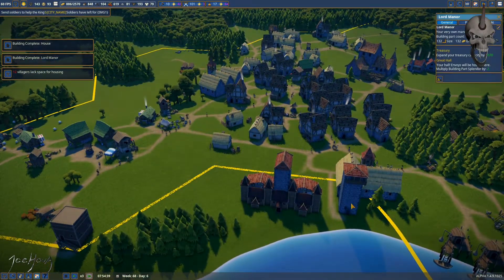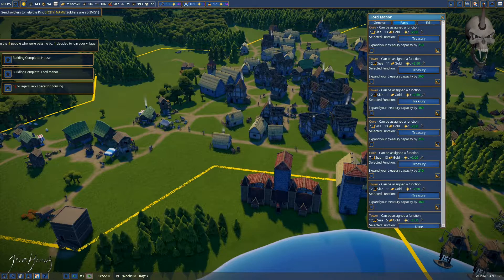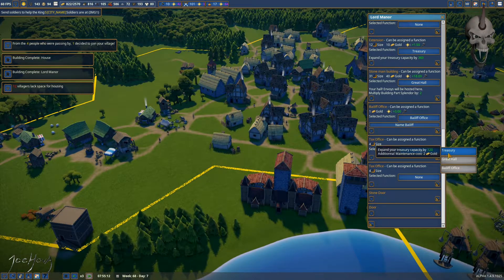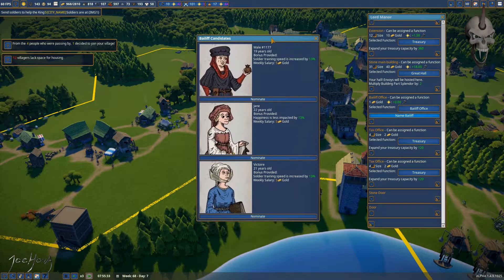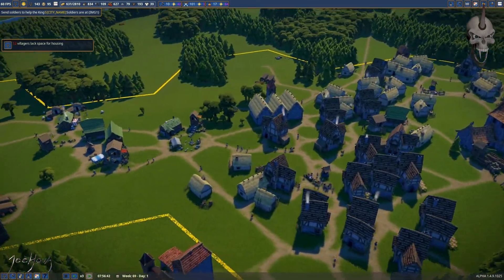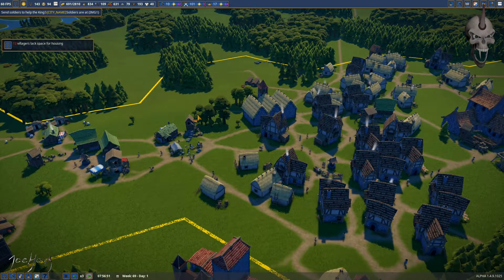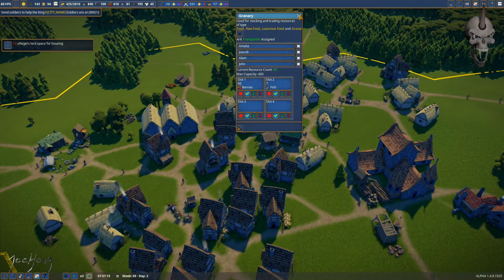The lord's manor is complete. Let's go to the bailiff's office — let's make it a bailiff's office and I can hire a bailiff. These are just going to be treasuries. Let's see what the bailiff does: soldier training, happiness less impacted by 13%, and training speed increased. I guess it's going to be happiness. That means things can be 13% crappier and people should still be happy — I hope that's how that works.